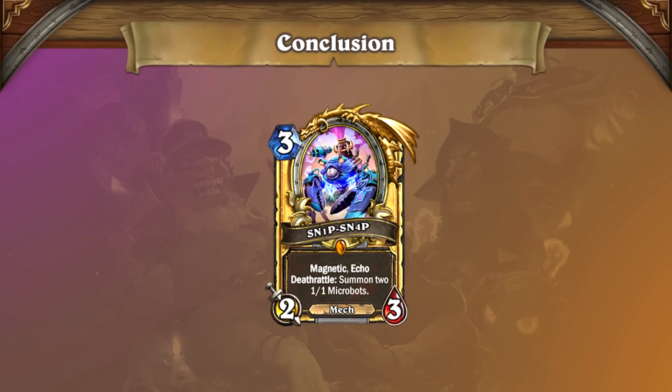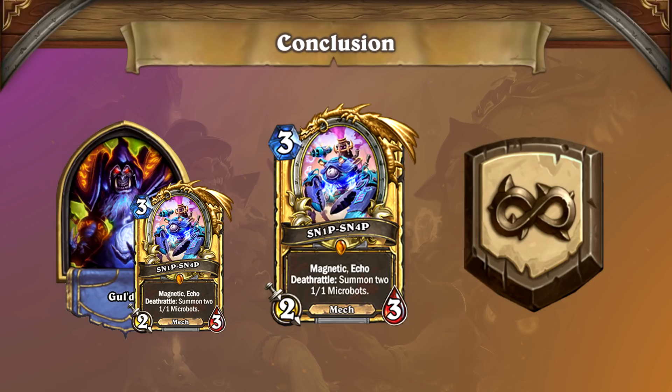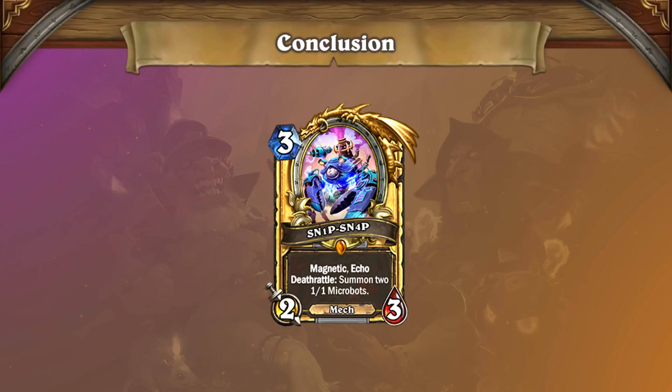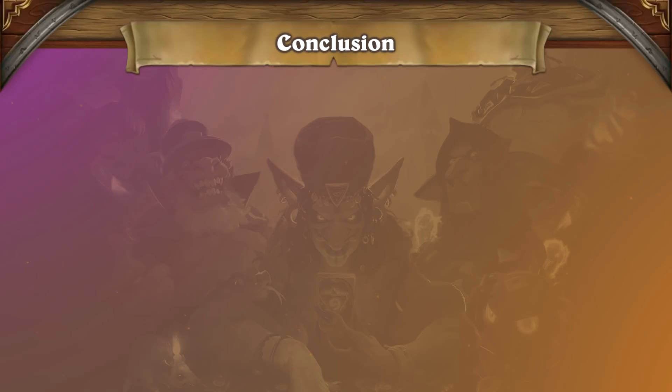In conclusion, Snipsnap is continuing to make waves in Wild, seeing play not only as a combo enabler, but also as a general purpose on-curve play that can scale up as a massive threat later in the game. As the community continues to experiment even further, you'll be sure to see it and play with it more and more in the future. There are many possible decks and tactics with Snipsnap that were not mentioned here, so be sure to like and subscribe to the Tempestorm Hearthstone YouTube channel to stay up to date with our content, and let us know in the comments what cards you'd like us to feature next. Thanks for watching!